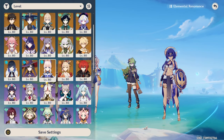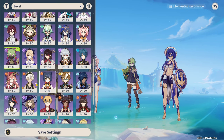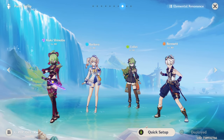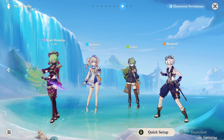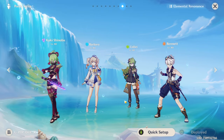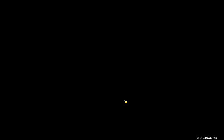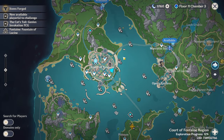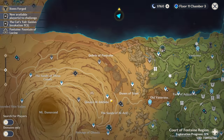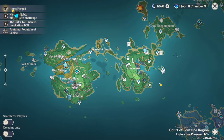The initial teams I showed — particularly the one with Bennett — are by far some of my favorites and probably the ones I should highlight most. Kuki and Bennett might not be easy to get, but you will pick up these units over time. Dendro Traveler is free, so I'll demonstrate the Layla team. If you haven't got Layla you could use Diona, and if you haven't got Diona then it gets trickier.